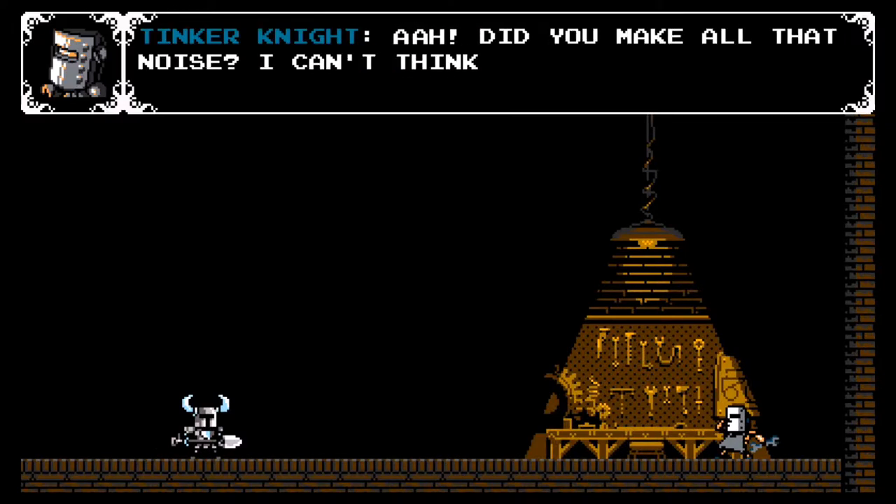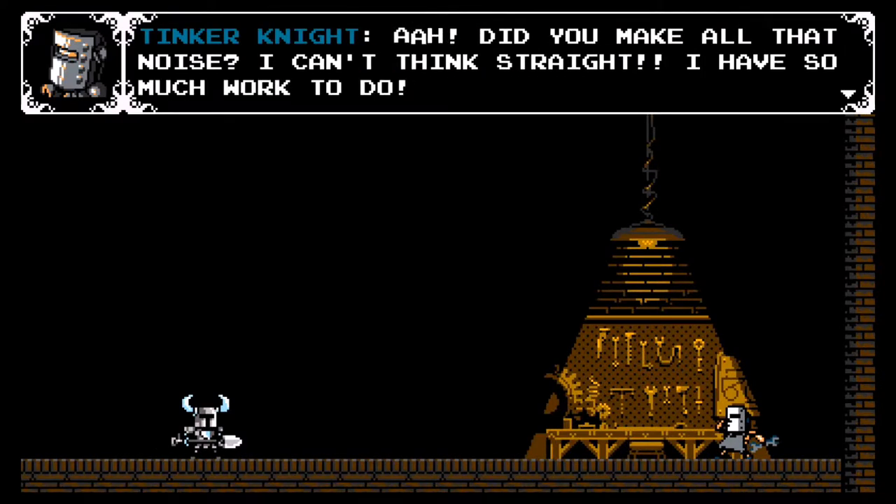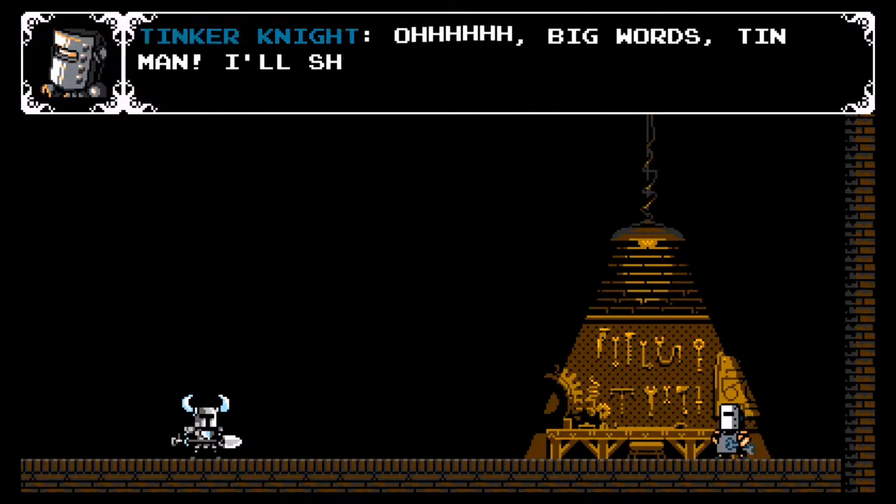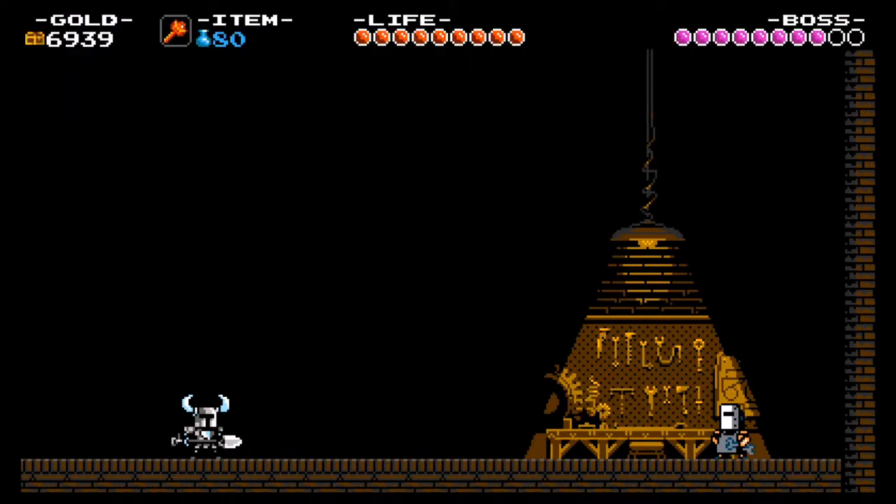And it looks like we've disrupted him from doing his work. Tinker Knight says: 'Did you make all that noise? I can't think straight — I have so much work to do.' Shovel Knight replies: 'Just work on letting me pass, little friend.' Tinker Knight: 'Big words, Tin Man! I'll show you a thing or two!' And so it's time for the fight with Tinker Knight and his boomerang wrench.